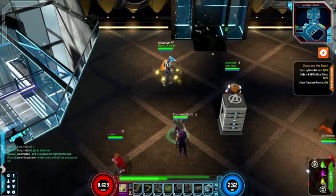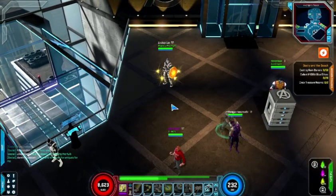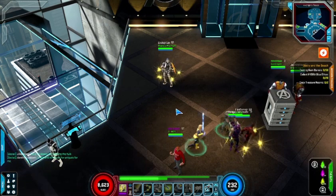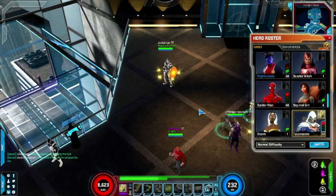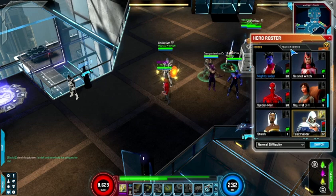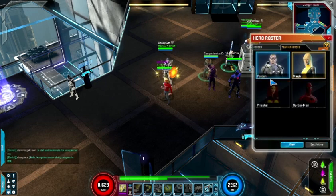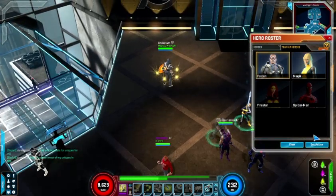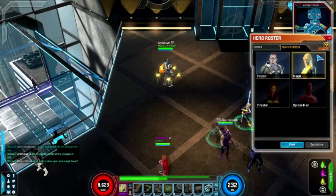The first thing with the team-ups is that they can be a little bit confusing at first, but it's relatively simple once you get to know how to use them. I've got two team-ups: Magik and Falcon. The way it works is you open up your hero roster with T as the default button, and you'll notice that each character has a small portrait in the upper right corner. You can see Taskmaster has the little image of Magik, indicating she is the active team-up. You go to the other tab that says team-up heroes, click whichever one you want, and say set active.